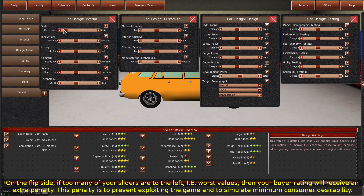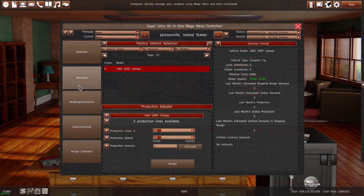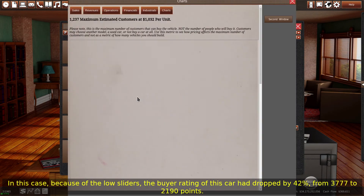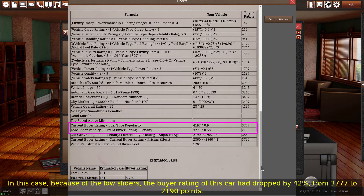On the flip side, if too many of your sliders are to the left, i.e. worst values, then your buyer rating will receive an extra penalty. This penalty is to prevent exploiting the game and to simulate minimum consumer desirability. In this case, because of the low sliders, the buyer rating of this car had dropped by 42%, from 3,777 to 2,190 points. This drop can significantly hurt sales of the vehicle.